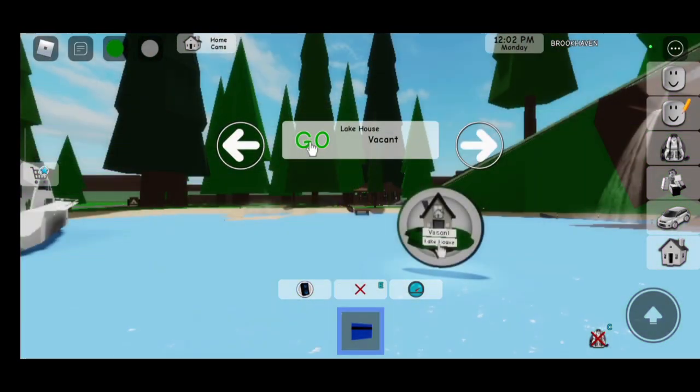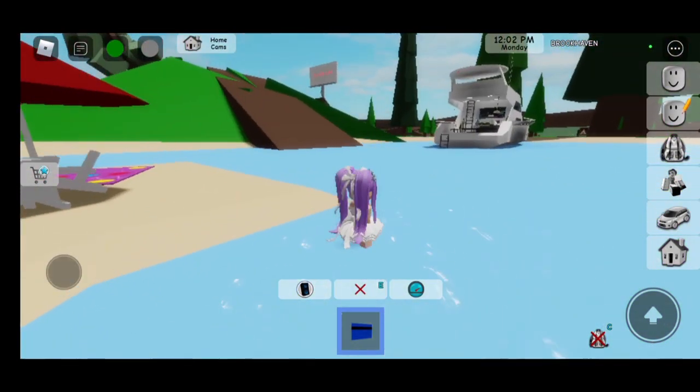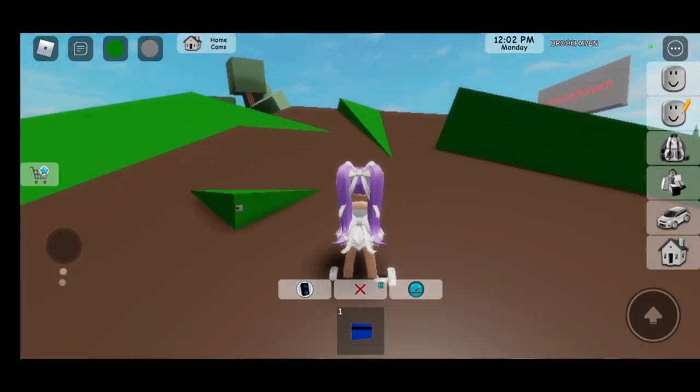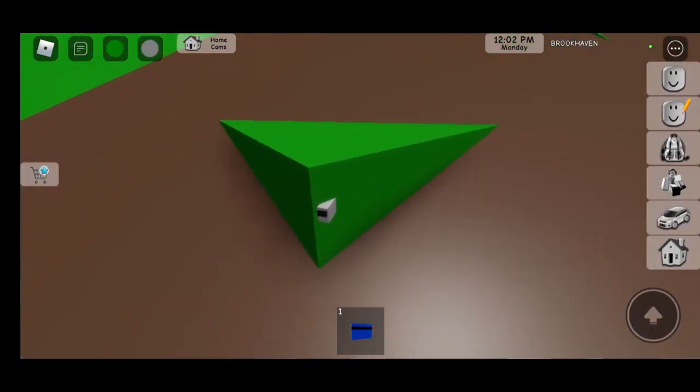Now let's head out and we have to click on the little camera — the camera is super tiny. Teleport to the lake because it is by the lake. If you go up here you will see the camera, it's so so tiny. Click on it.